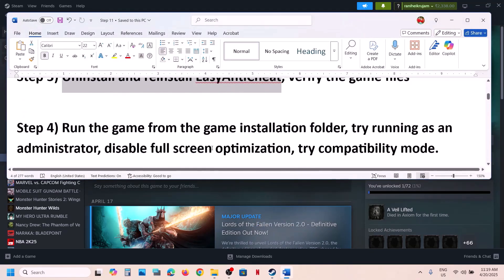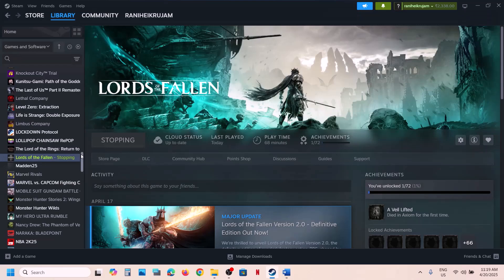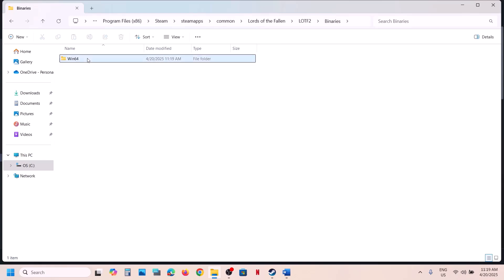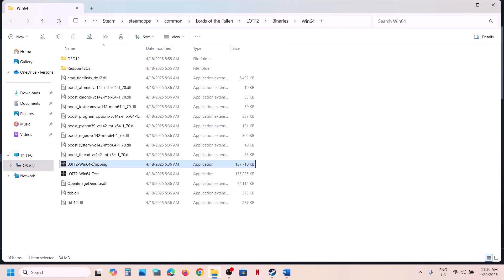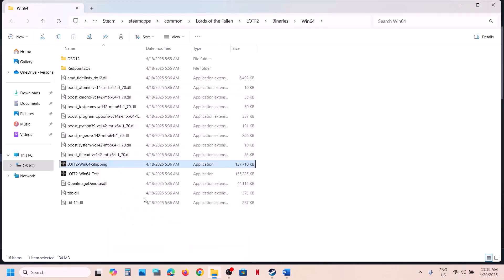The next step is to run the game as administrator from the game installation folder. Right-click the game on Steam and click Browse Local Files. Double-click to launch the game and check. If that doesn't work, open the Binaries\Win64 folder, double-click the EXE, and check. If still not working, right-click the EXE, go to Properties, go to the Compatibility tab, and check the box that says Run This Program as an Administrator.